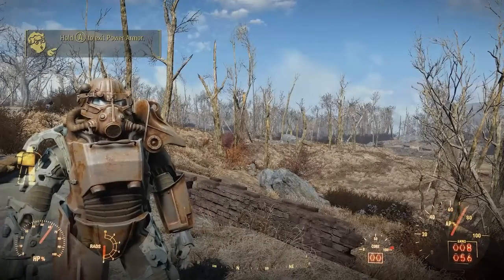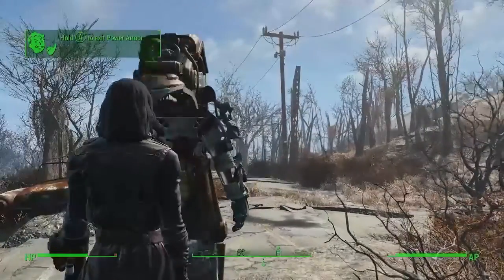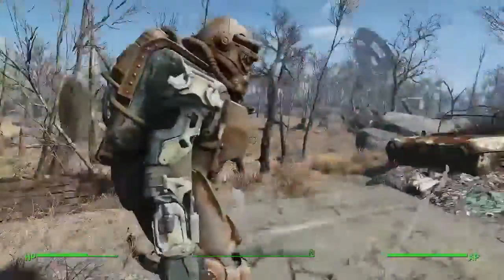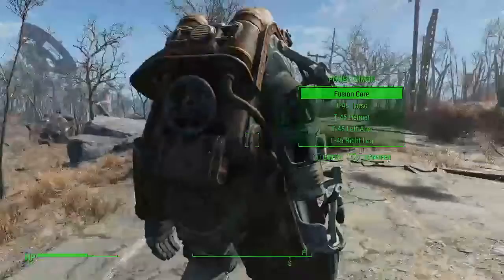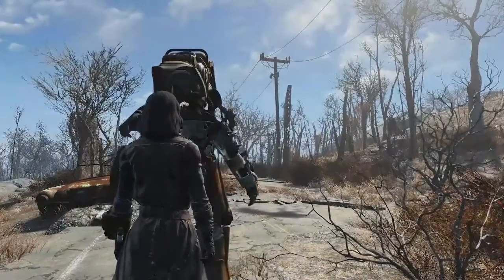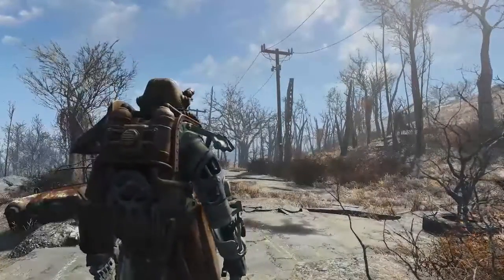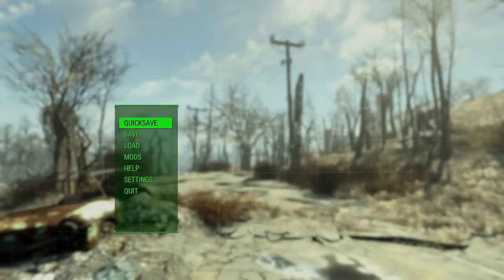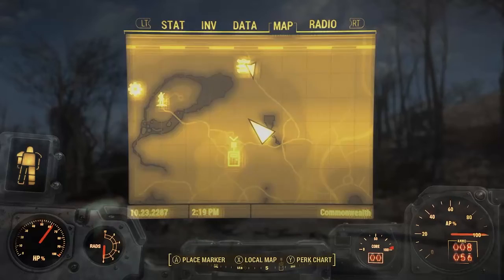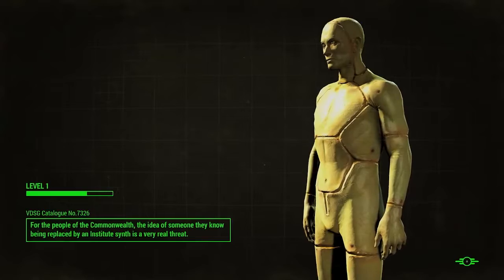This is what the T-45 looks like. One thing you'll know is that when you get out, there is no option to collect your power armor. Unless you're in it or leave it somewhere, you cannot put it on your person like you can in Fallout 76 — you can't pick it up and store it. So the best thing to do is go to the map; fast travel does not cost anything. Head back to Sanctuary and leave it there.